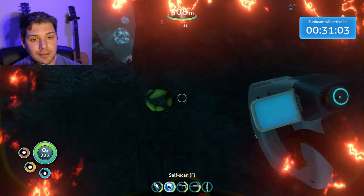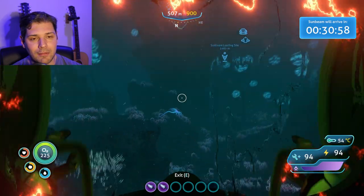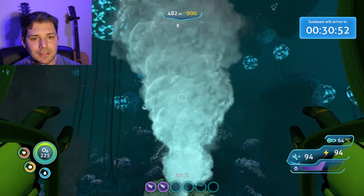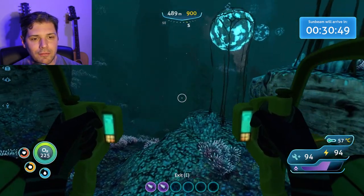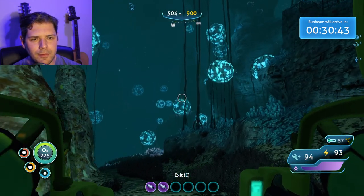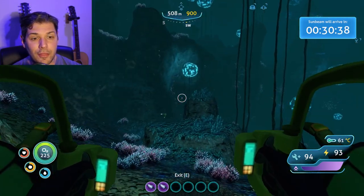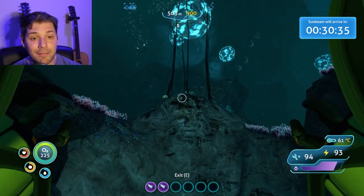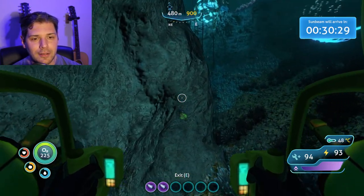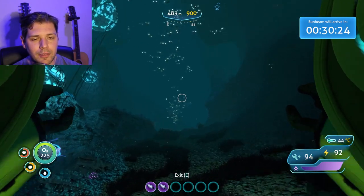Ionite crystal — heck yeah! I could have grabbed it with this since I don't have any attachments. I'm gonna take this out of here. I know there's stuff around and I'm keeping my eyes open. The Degassi habitat is right over there. We've got 30 minutes until the Sunbeam gets here and we gotta be up top. Oh — uraniumite! I will grab that.